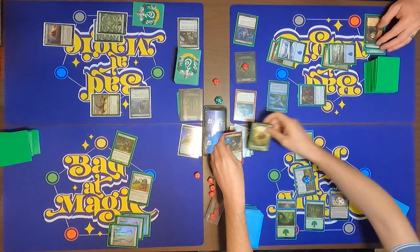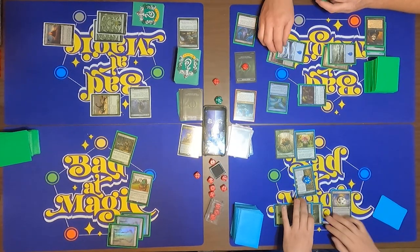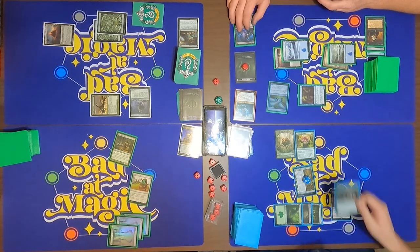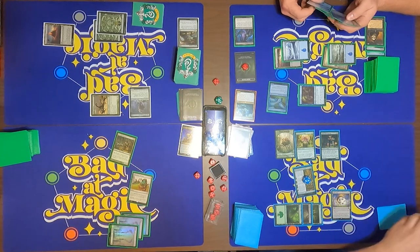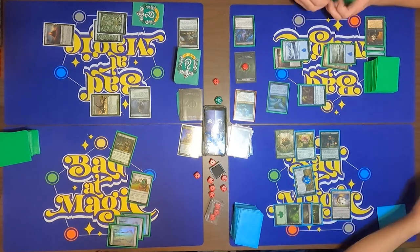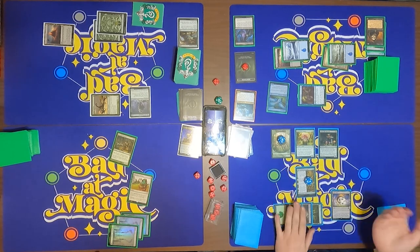I'm going to create a sapling. I'll pay three mana for Solar Myconid — it comes in and creates a sapling, also taps for mana. When it dies it also creates a sapling. Pass the turn.